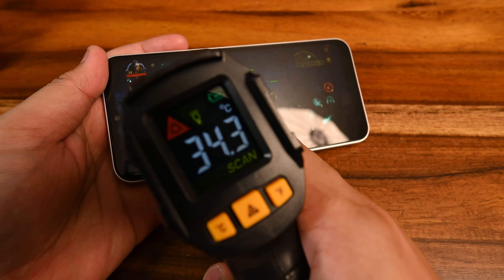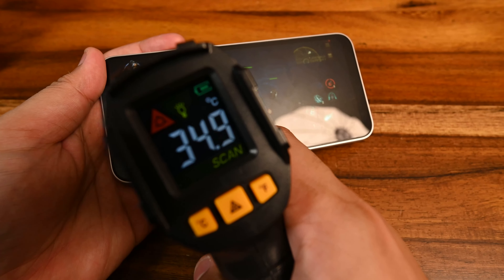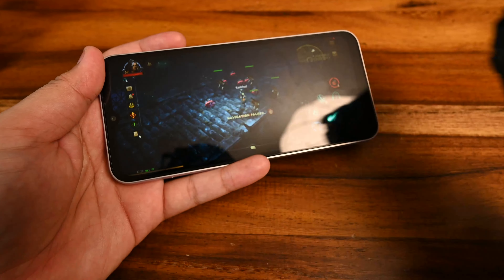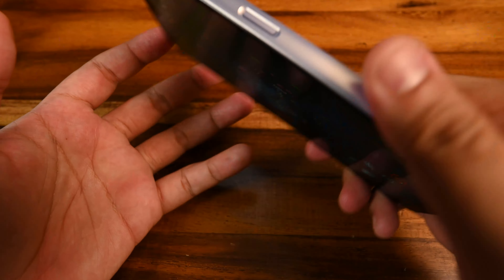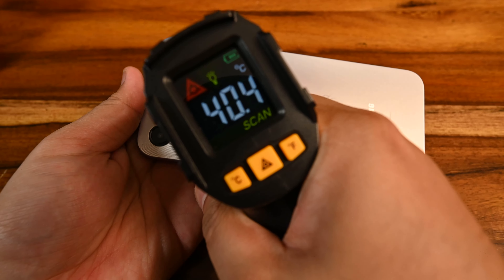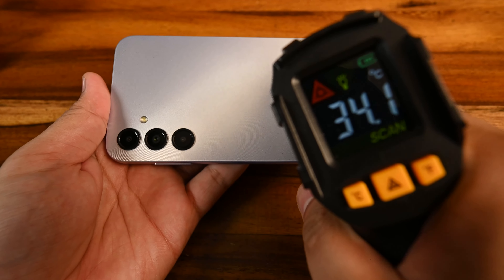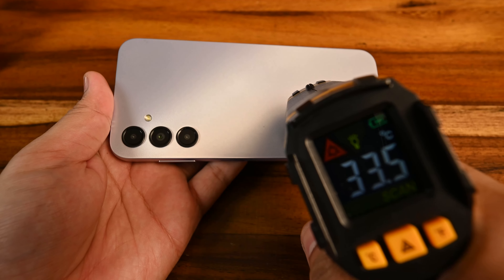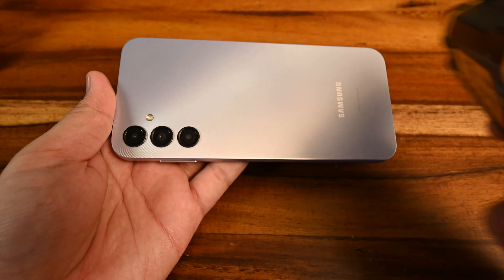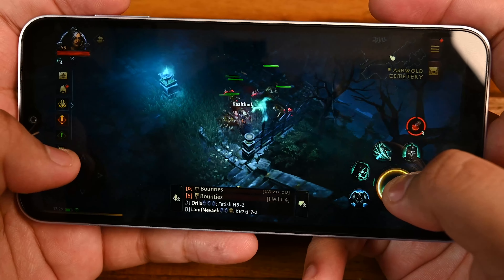We are currently at 36 degrees — honestly, the temperature hasn't really gone up that much. I'm quite surprised. 37 on the left side, which is probably where the chips are. At the back, the top half running at 39 to 40 degrees. But honestly, it doesn't feel like 39 or 40. Props to Samsung for doing this — they have improved heat management on their phones quite a bit.